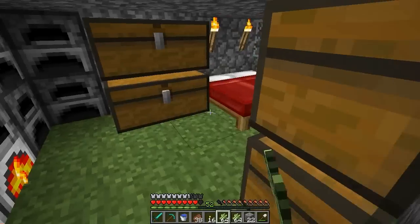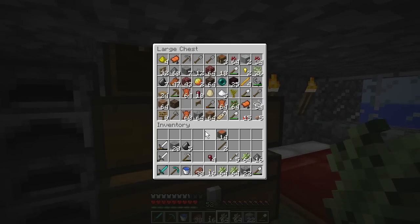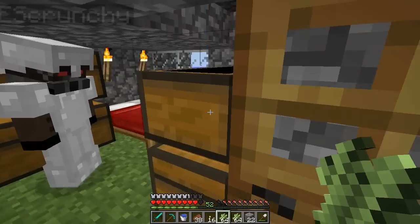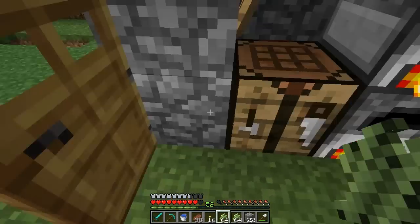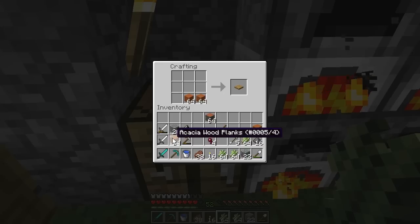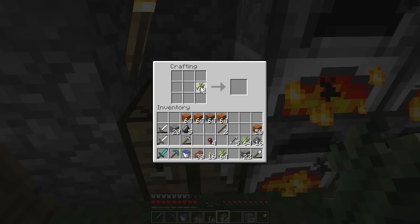We need wood desperately for making bookshelves. We need wood for bookshelves. Oh, here we go — diamond sword, diamond pick, diamond sword. I love the diamond pick and diamond sword. Of course you would love it because it's the best in the game. Now we just need to upgrade. You want me to just get the obsidian?